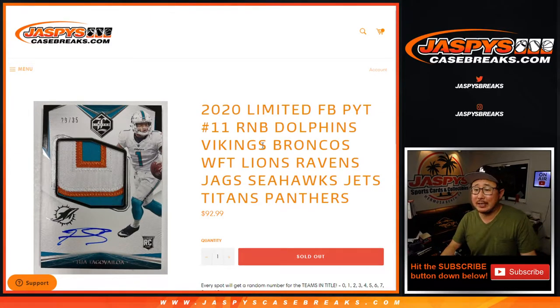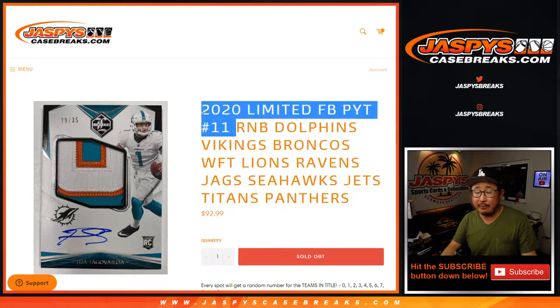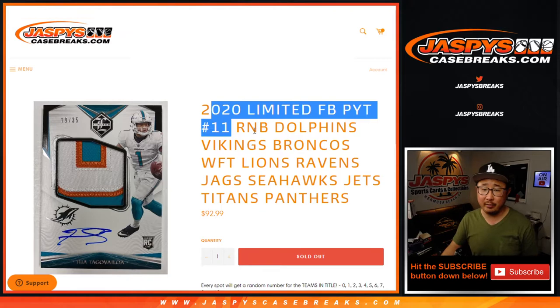Hi everyone. Joe from JazpisCaseBreaks.com coming at you with a random number block randomizer for the following teams right here in Pick Your Team 11, which is coming up in a separate video. That's how it works — the number blocks, if you're not familiar with it. It's basically a serial number break just for those teams and only for that particular break.